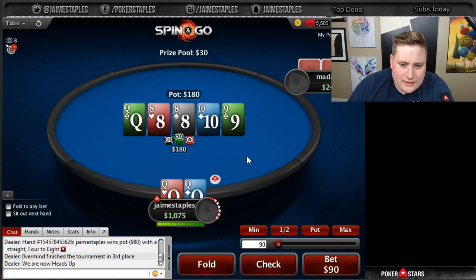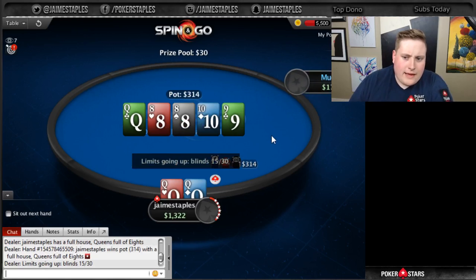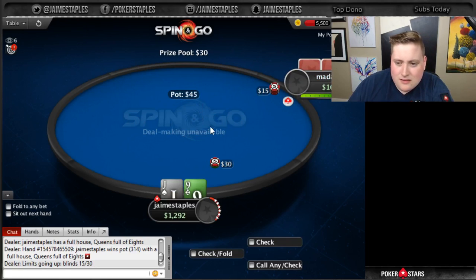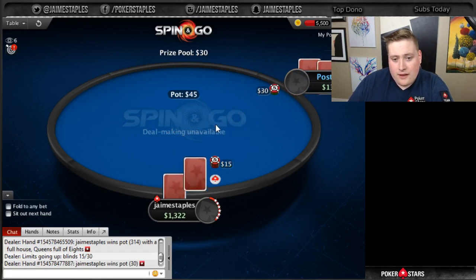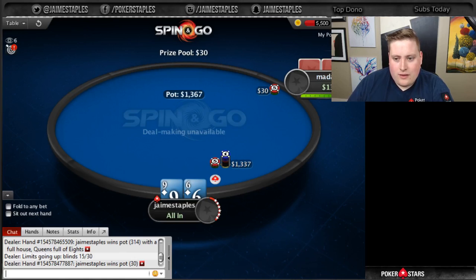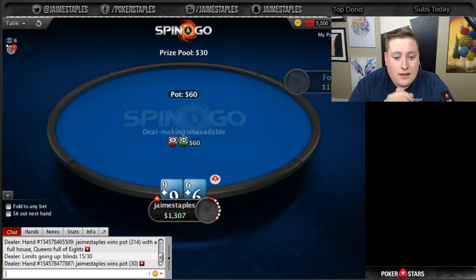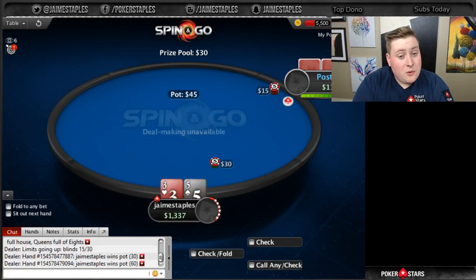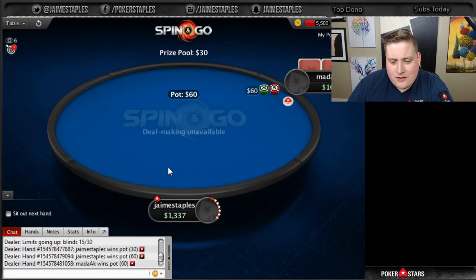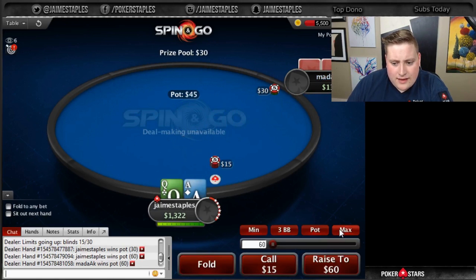We don't have anything, we just have ace-high — we're just going to call you. That's the story I'm telling. They rivered a 10. We're probably going to get a little bit more money from a 10, but that's okay. They fold. Blinds are 15-30, so we are going to go all in with Mata being so short. And they fold, which is great. Look at all those chips we just won, you guys — for free. We didn't even have to show. That's why you got to go all in with that trash sometimes.